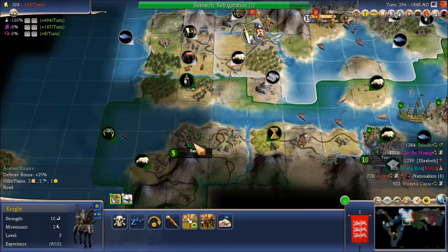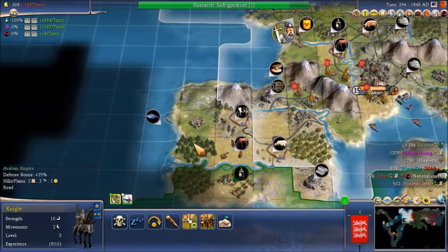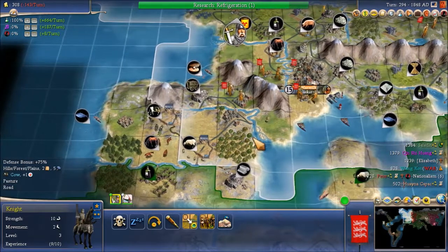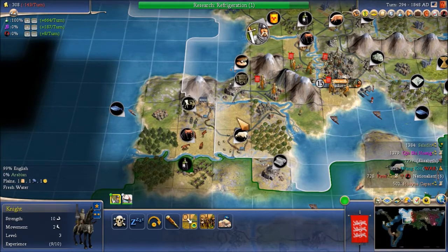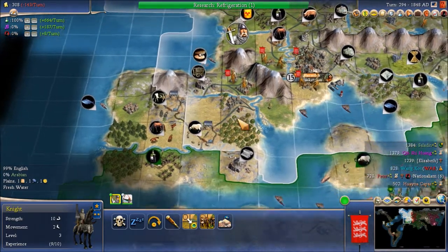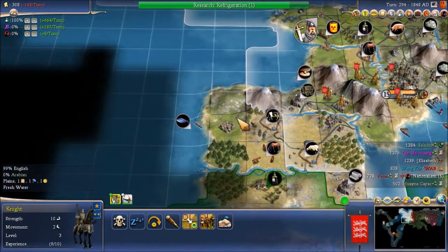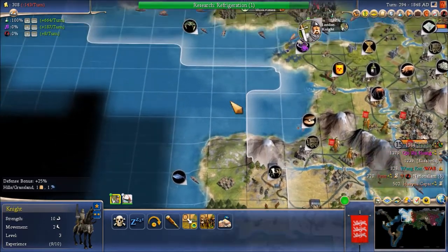I see Arabia has settled a city there, but we will settle a city over here in Iberia. I'd kind of like to get a river spot there, but coast is also good. There's already a village there. I guess we could settle on this hill right here. So I think we'll do that.